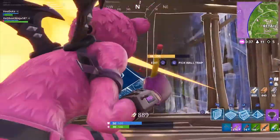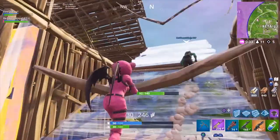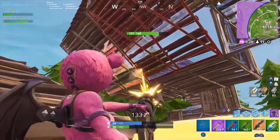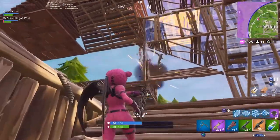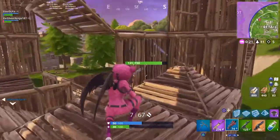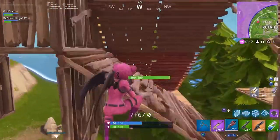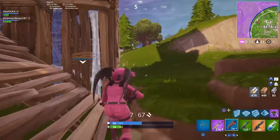The glider redeploy functionality from soaring limited time modes can now be used in all game modes. When mid-air at greater than 10 meters up, press jump to deploy your glider. That's awesome — there's no reason to just fall to your death all the time. Weapons now reload upon respawn in applicable modes.